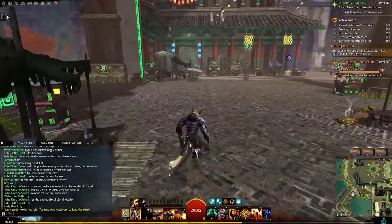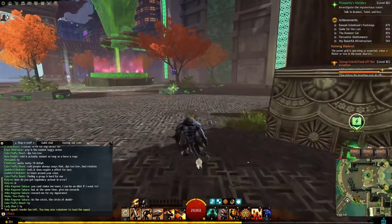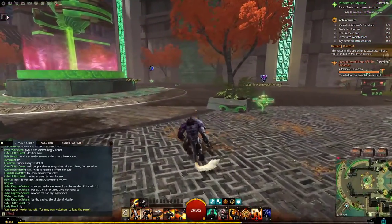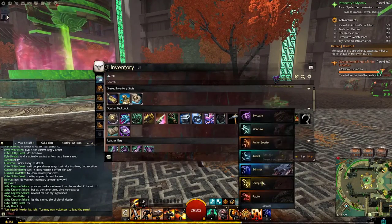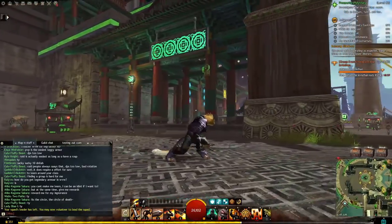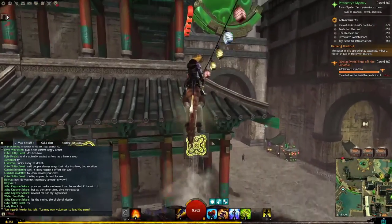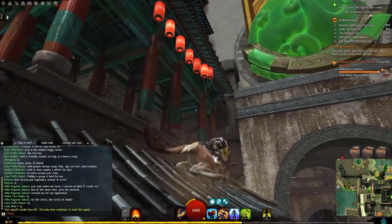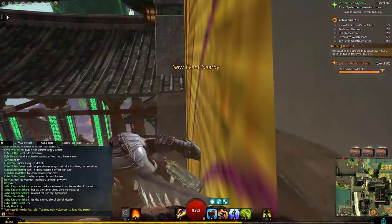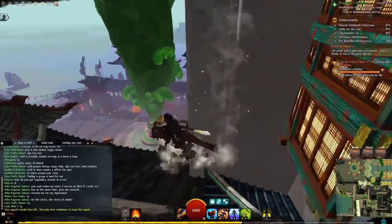One of the first things I recommend — if you have it — is to traverse New Kaining with a Skyscale. I know a Skyscale is a huge investment, but if you don't have one, at least get a Springer with the level 3 jumping mastery, which can be acquired in Path of Fire. This is a recommendation, not a requirement. The main reason is you can jump on top of buildings and sometimes bypass stairs entirely, taking a much more direct path.